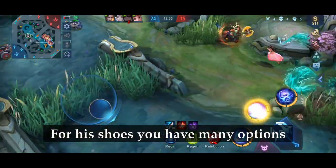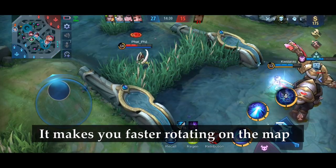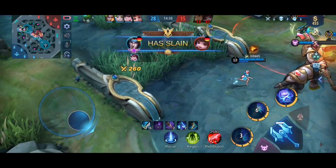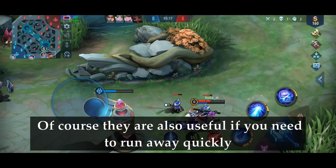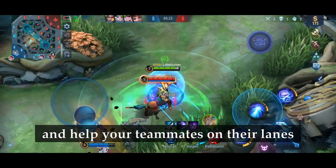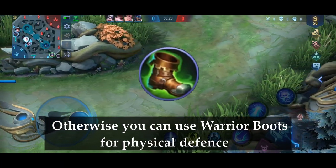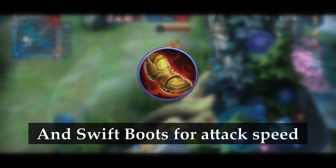For his shoes, you have many options. My favorite are the Rapid Boots — they make you faster rotating around the map and are very useful for chasing escaping enemies, and also useful if you need to run away quickly. If you play the jungle role, they are vital to roam around the map much faster. Otherwise, you can use Warrior Boots for physical defense, Tough Boots for magical defense, and Swift Boots for attack speed.